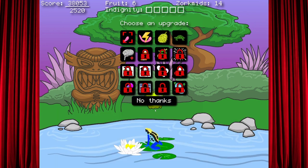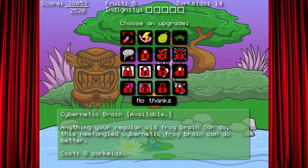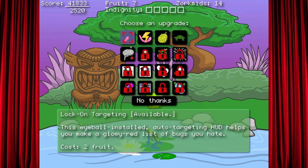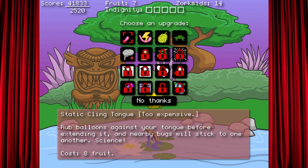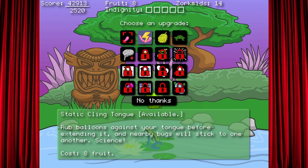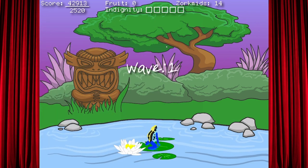Am I just collecting fruit right now? Yeah, you gotta get fruit. So basically you gotta get the fruit upgrade. Static cling-tongue is really good. I like that one. But cybernetic brain is pretty good. Oh, I have to treat — I have fruit and fucking Zork mitts. What the hell is a Zork mitt? I don't know. But fruit though. Static cling-tongue — yeah, rub balloons against your tongue.